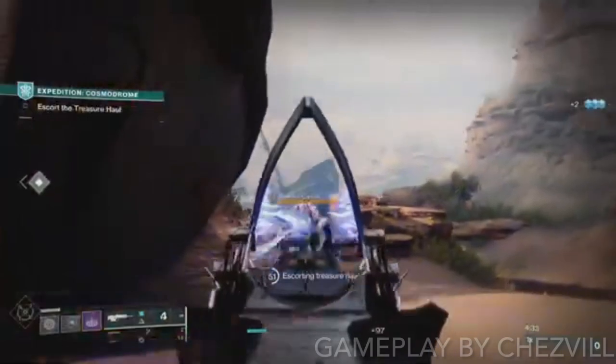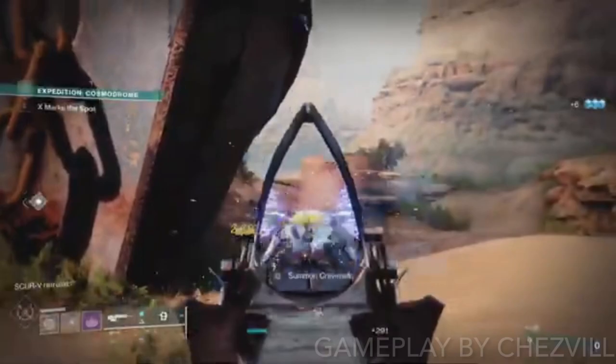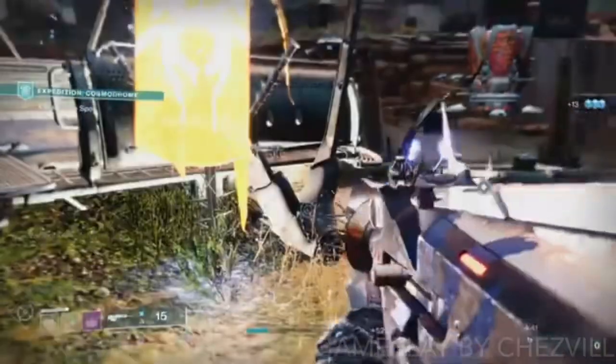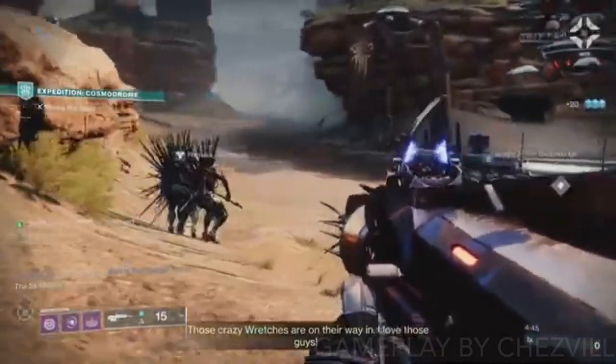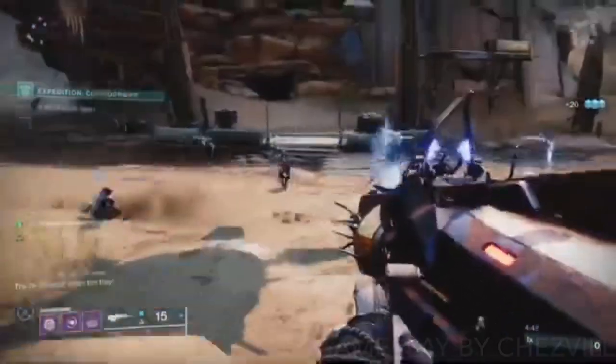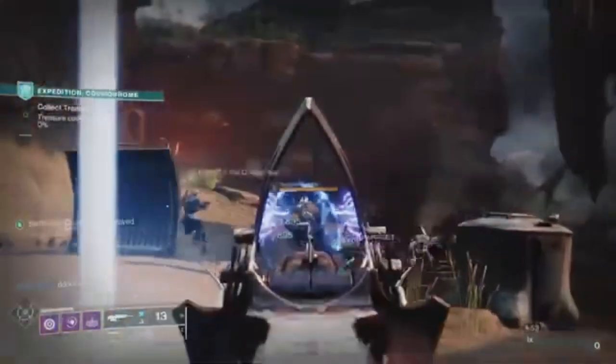The next triumph is going to ask you to deposit treasure in the Treasured Hall, which I believe is in an expedition — throwing the engrams into the expedition tanker. You'll be able to do this in no time just by playing expedition. I believe there's a hundred that you have to do, but you'll be able to finish this triumph by just depositing treasure in the Treasured Hall.